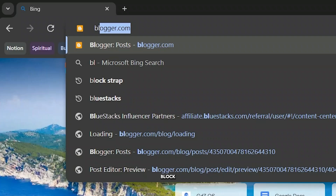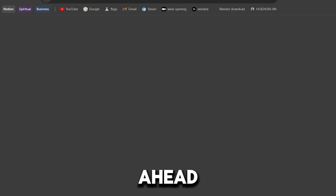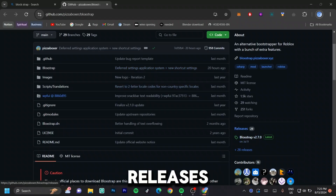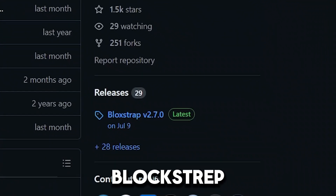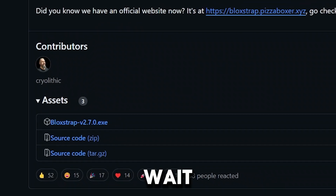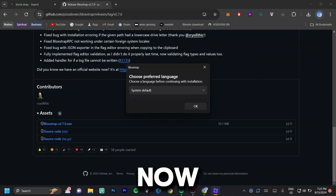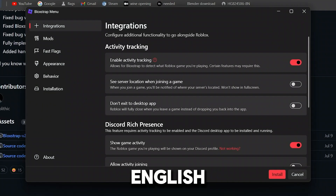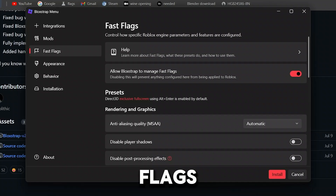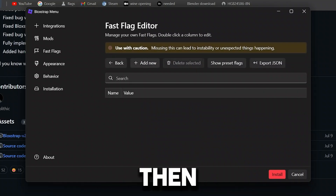Go to your browser and type 'Bloxstrap' and hit Enter. You'll see a GitHub page that says 'pizzaboxer/bloxstrap' — go ahead and click on that. Scroll down a little and look at the 'Releases' section on the bottom right-hand side, then click on Bloxstrap with the latest release. Scroll to the bottom and click on 'Bloxstrap.exe,' then wait for it to finish downloading. Save it to your downloads, double-click it, and wait for it to finish installing. Once it loads up, click on 'Fast Flags,' scroll all the way to the bottom, and click on 'Fast Flags Editor.' Click 'I know what I'm doing' past the warning, then click on 'Add.'